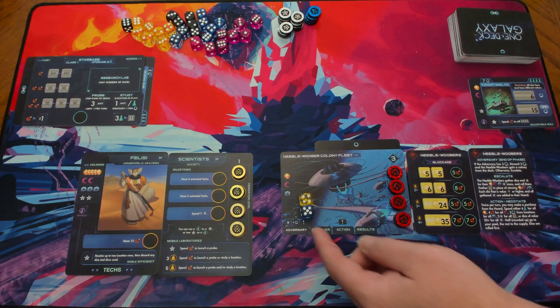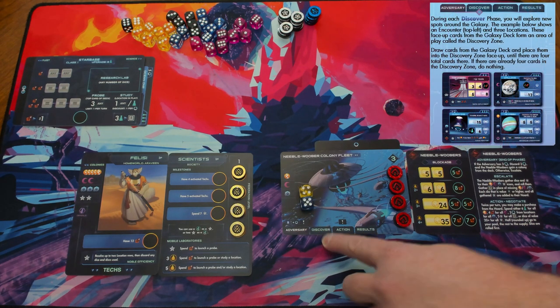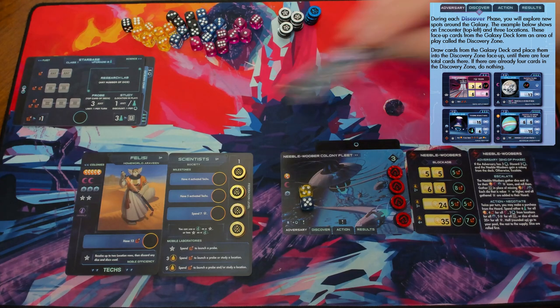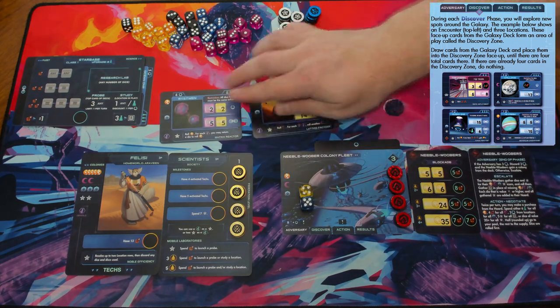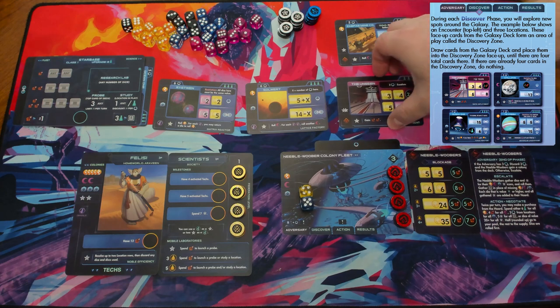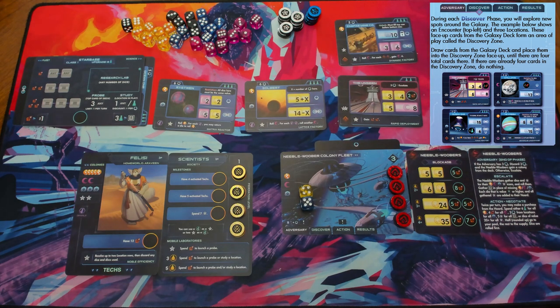With the adversary phase finished, we move on to the Discover phase. It's a simple step: we add cards from the deck until there are four cards face up in the Discovery Zone. There's no meaning to how these are arranged — you can put them in a square or a line. If this were a future turn with only one or two open slots, you'd just fill in that many from the deck. If they were all full, you wouldn't do anything.